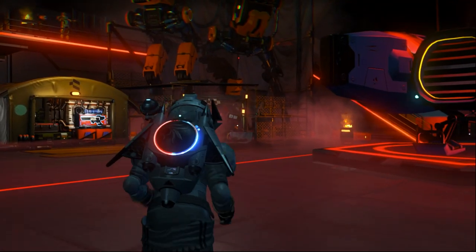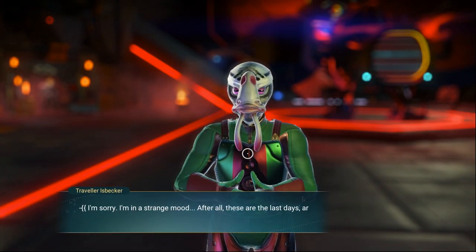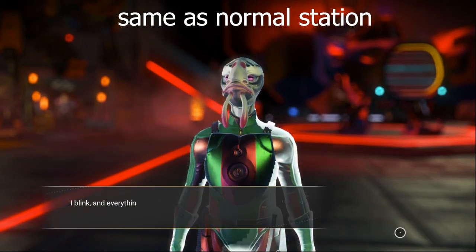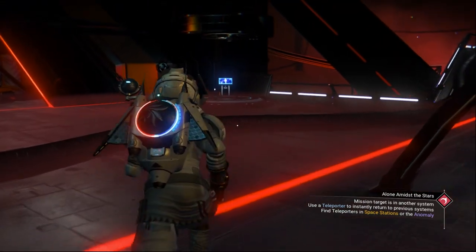You can recruit pilots now in the game — I still don't know exactly where to do that. You can also find the Traveler in the Outlaw Station. All you have to do is give him 100 nanites and he can give you the location for a grave, if you want that. To get the cap, all you have to do is come to the back of the Outlaw Station.